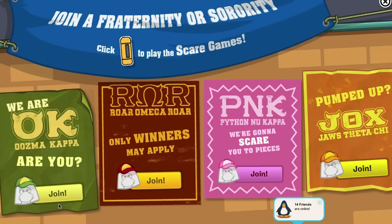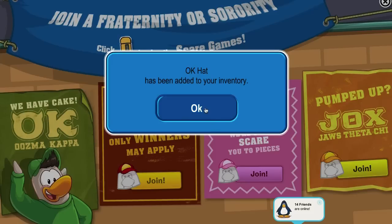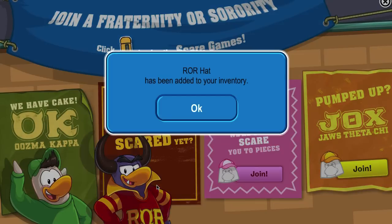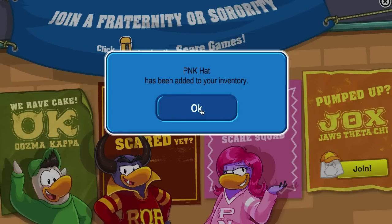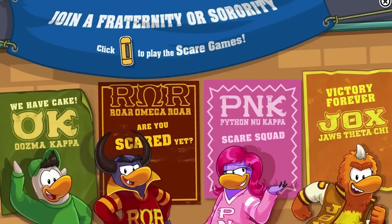First, you can join a fraternity or a sorority. I'm going to join Oozma Kappa — let's do that and get the Oozma Kappa hat. You can join all the other ones and grab the hats too. You might as well — they're free, doesn't cost you a thing. I'm gonna grab all four, but I'm still an Oozma Kappa guy.